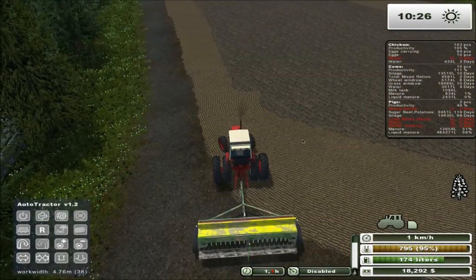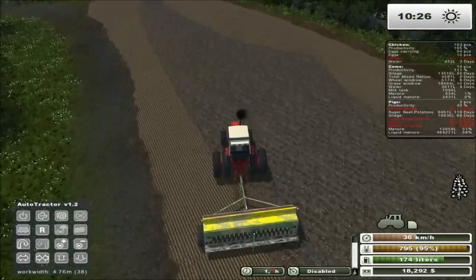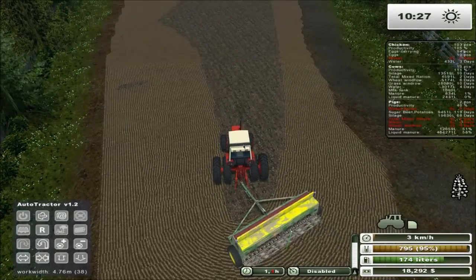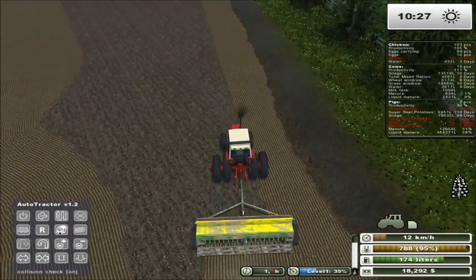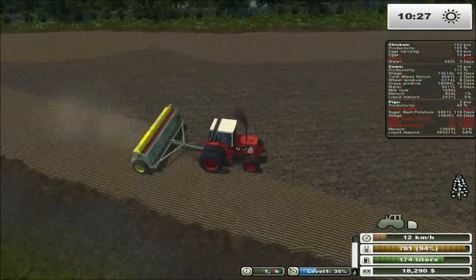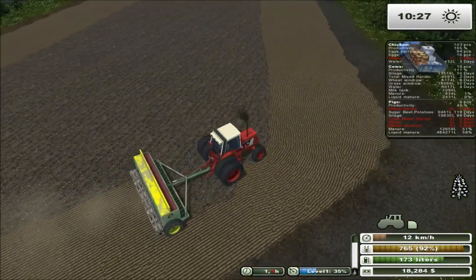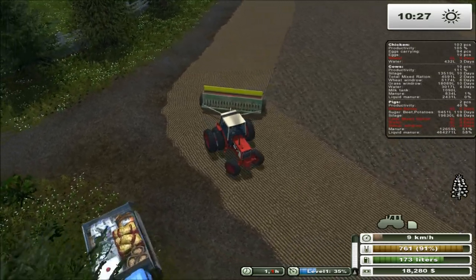Actually, maybe we'll do this - let's raise the discs here for a second. We'll set him up on active side left, active side right, and set him up so he goes up and down the field because this field is probably a bit better to do it that way. So I'm just going to line this up, and they should be okay. Collision check on, and he should be all right. Should be able to go all the way up this.